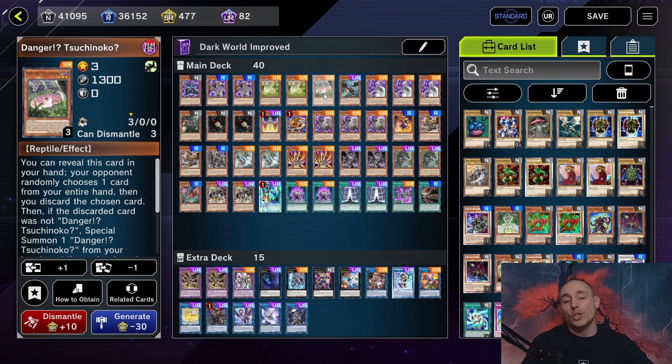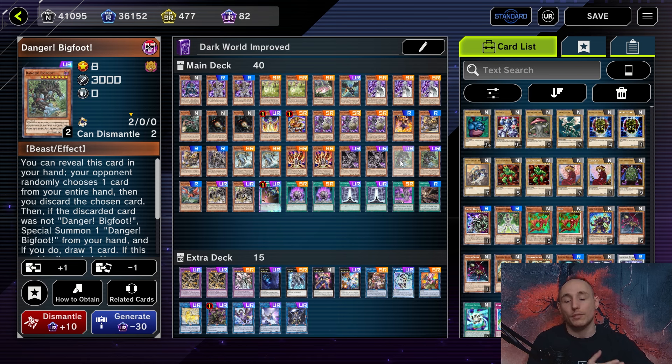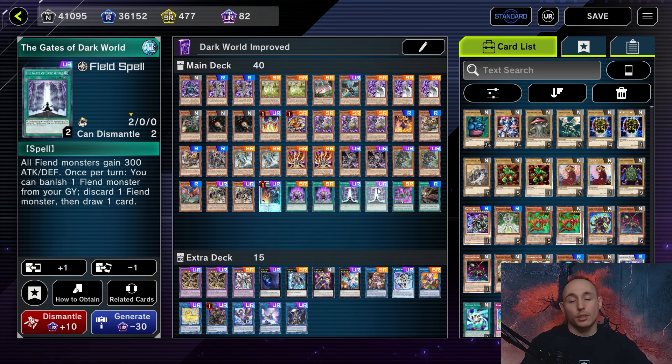We also play the Danger cards: two copies of Jackalope, one copy of Tsuchinoko, two copies of Mothman, one copy of Chupacabra, one copy of Thunderbird, two copies of Nessie, and two copies of Bigfoot. You could play different ratios - maybe a third Mothman is nice. We also play one copy of Zephyrus to return the field spell and reuse it a third time.